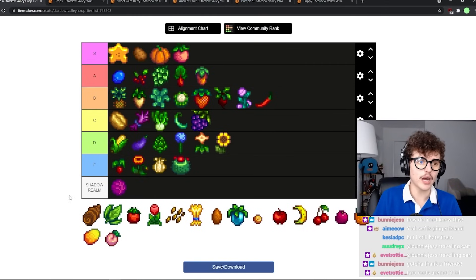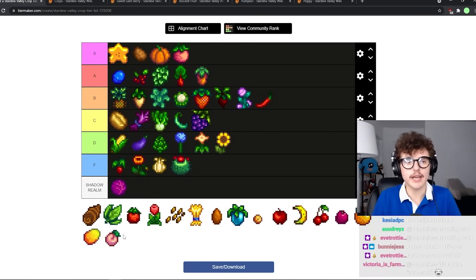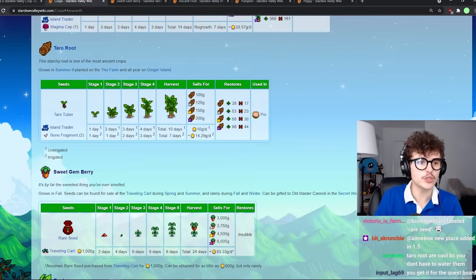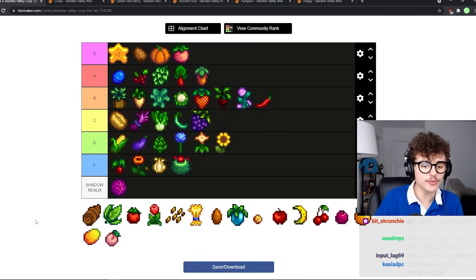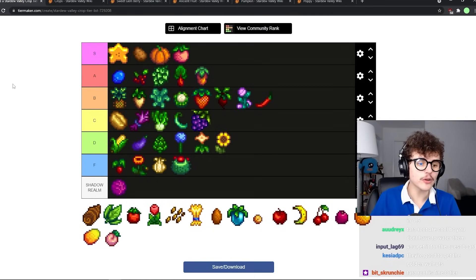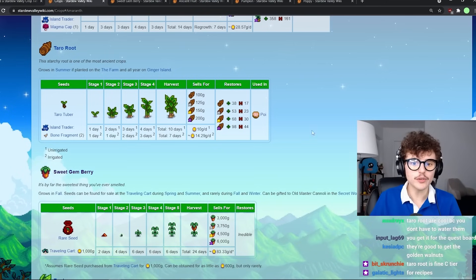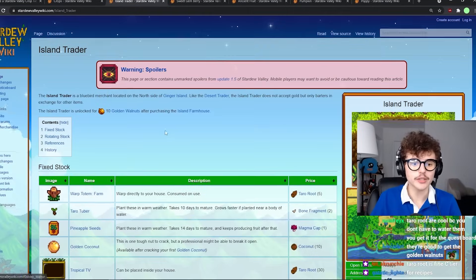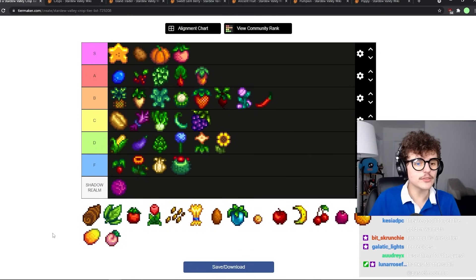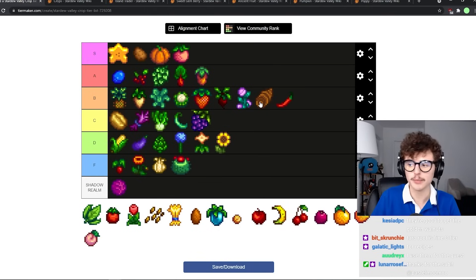Taro root — obviously nobody is growing taro root to sell, it's not that type of crop. You can get them on Ginger Island, and if you till them they grow by themselves and you don't have to water them, which is kind of nice. It's really useful if you're trying to finish that Caroline quest and they look pretty cool. They're useful as currency with the island trader. The fact that you don't have to water them makes me want to put them in B tier.